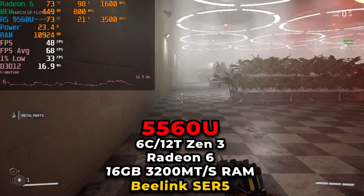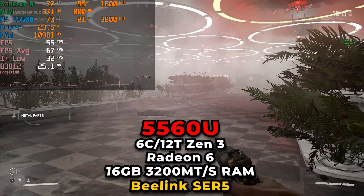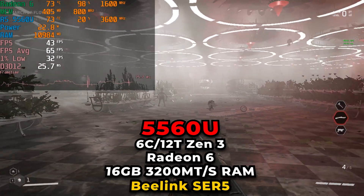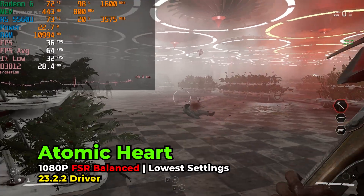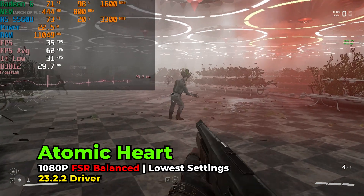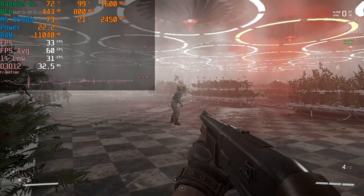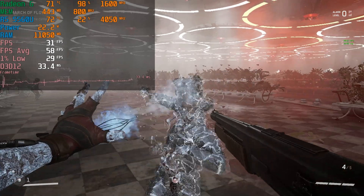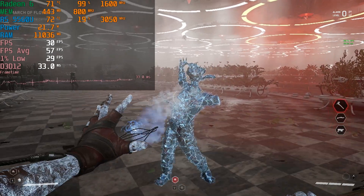Hey there guys, we're taking a look at Atomic Heart running on the AMD Ryzen 5 5560U running on the B-Link SCR5 mini PC. Now if you've paid attention to any of the other Atomic Heart videos that I've released so far, you can see that the game actually performs pretty well on this low-end hardware, especially considering we are talking about a brand new title. In general, it does seem to be pretty well optimized.